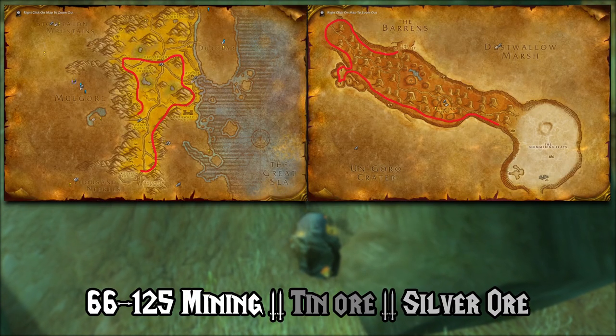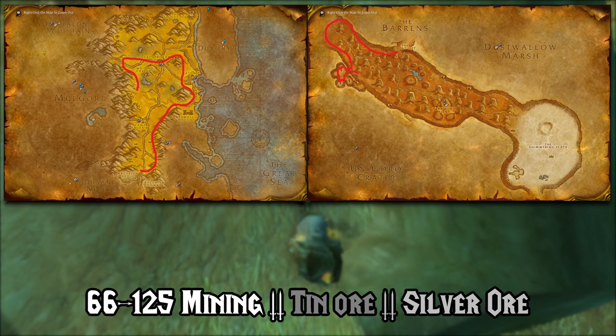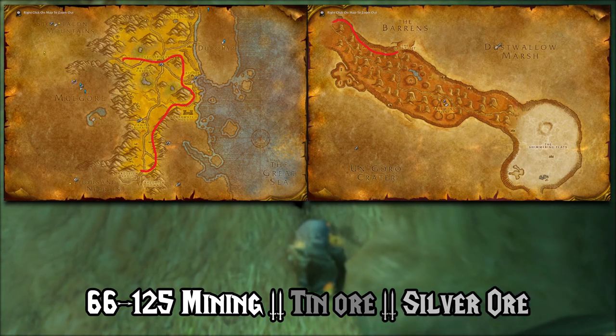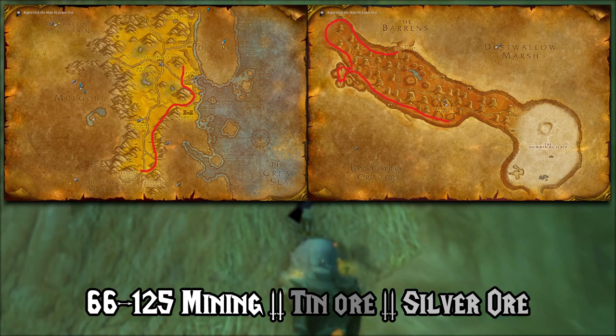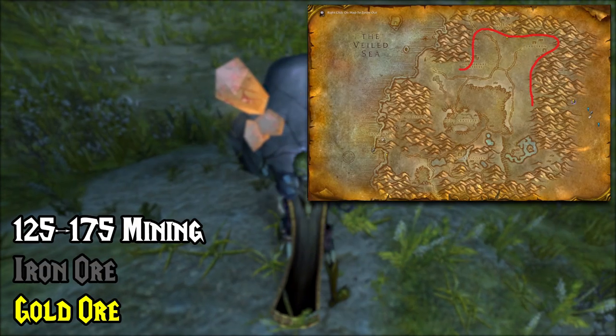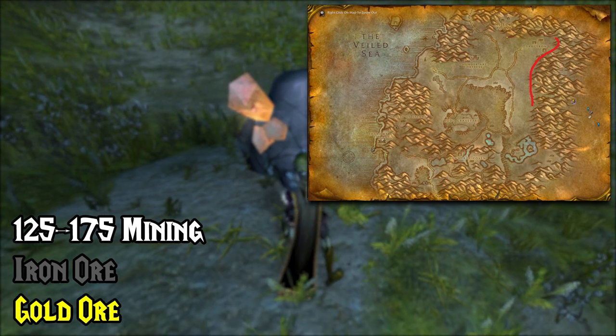From levels 66 to 125, mine Tin and Silver Ore in the Barrens and Thousand Needles. Afterwards, make sure to learn Expert Mining.